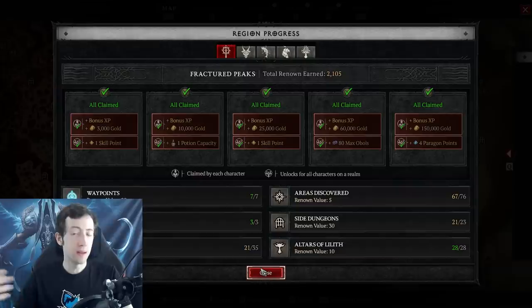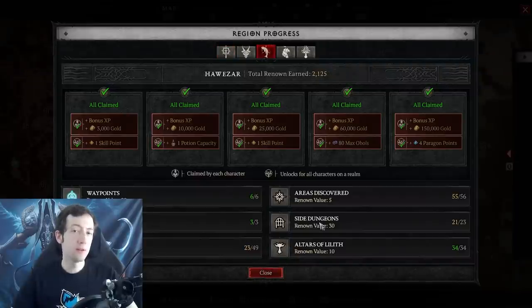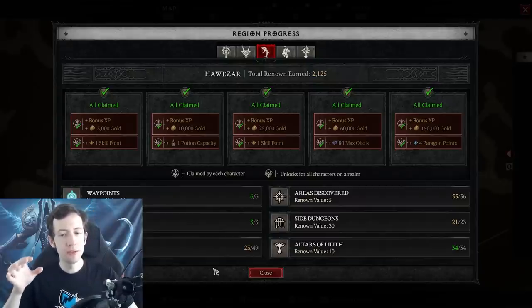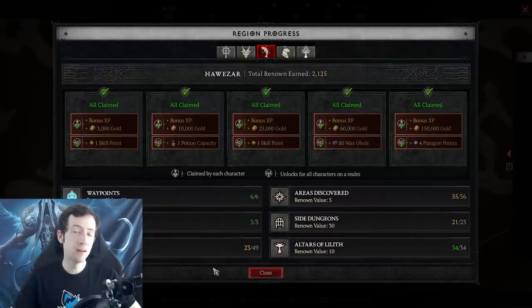You can go around for like an hour or two and try to do some side content to get at least some renown. For the most part you want to level your renown kind of equally in each of the regions, because the first rewards are very easy to get and they're also more powerful than later rewards. This also ties in with the strategy you're going to continue later after the campaign, which is going for a full renown completion.